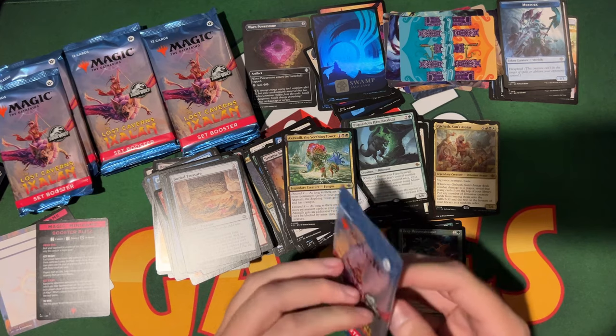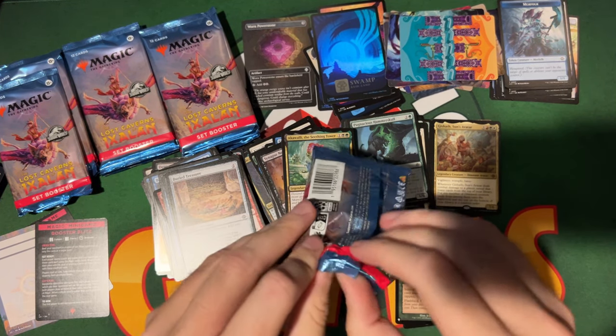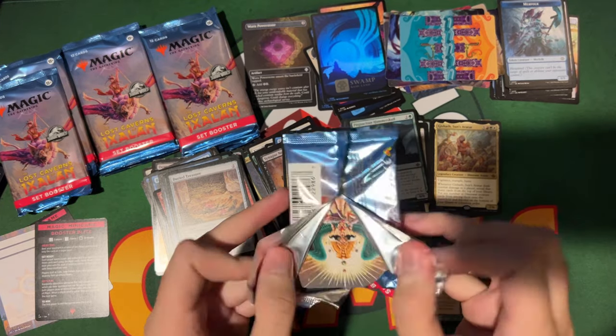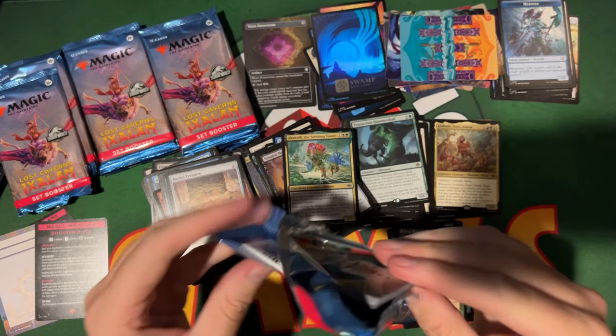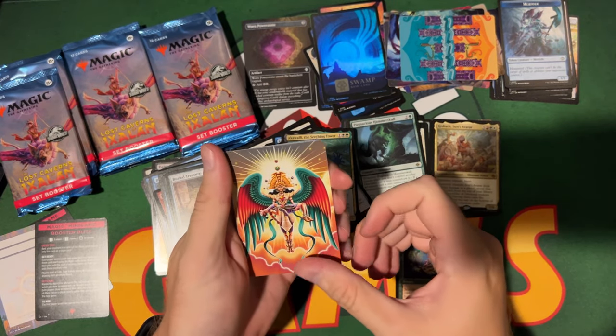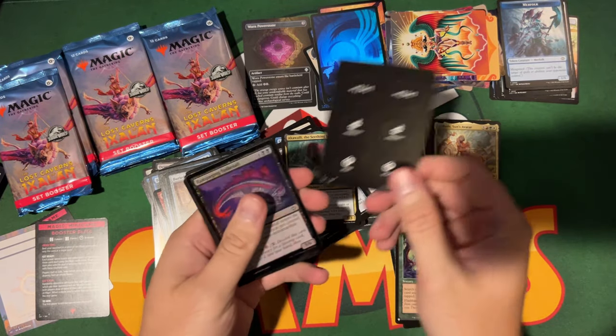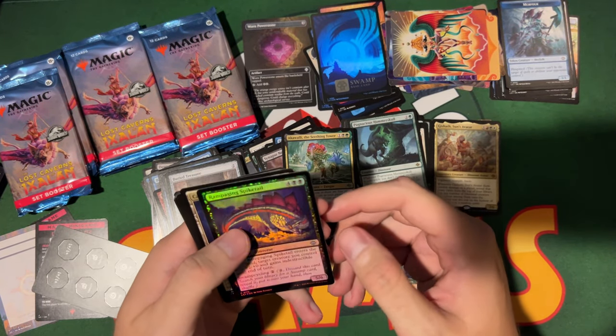That looks really blue for a swamp from my angle — at least the foiling is a little intense. If you look at it from the side, it looks straight blue. Oh — a Resplendent Angel again! And is that a token card? Yes, token card.